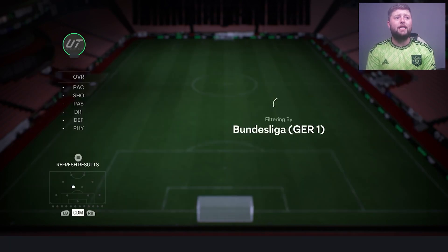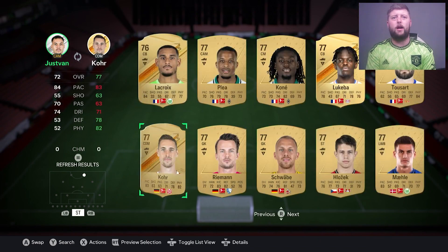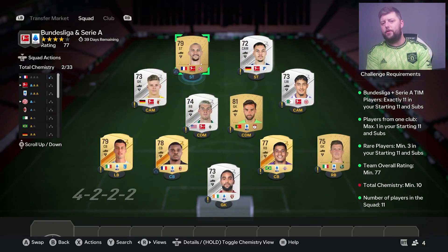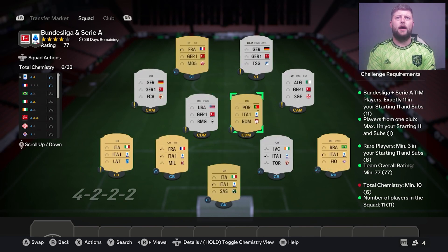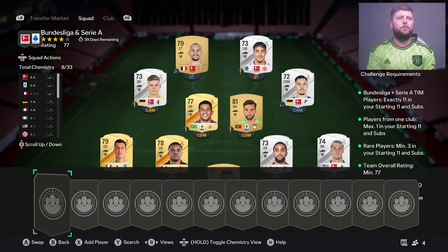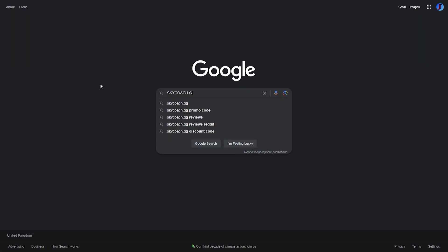I'm trying to use as many silvers as possible and go half and half so I'm not running out of teams. I'll go with a Roma player, then move to the Bundesliga and do the same - throw in a few silvers. Checking the rating - we're at 74, so I'll probably need a higher rated player, maybe a 79. Double-check the teams and we're good. You only need 10 chem, so just moving around a little you get there quickly.